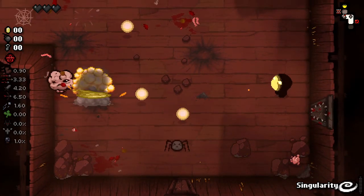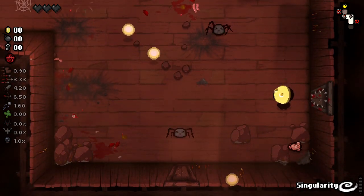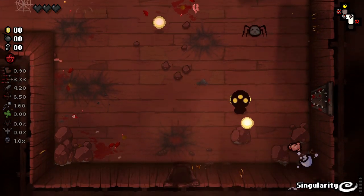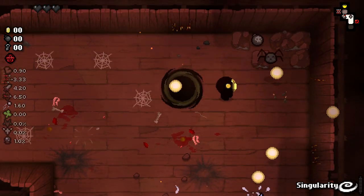I do want to address the fact that in the last episode, I got really annoyed and thought it was a bug that didn't let me get a secret room item. Turns out I did get a secret room item — I got the spin down dice and just completely forgot. So, my bad. Apologies to the developer.